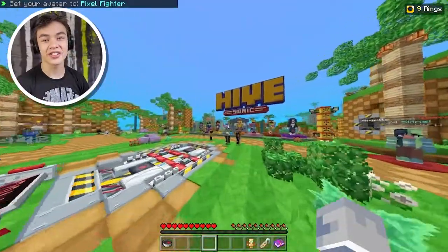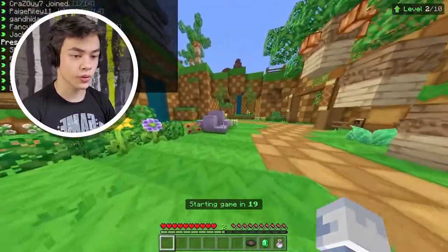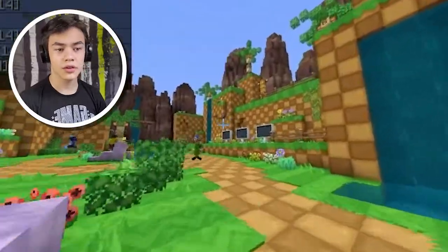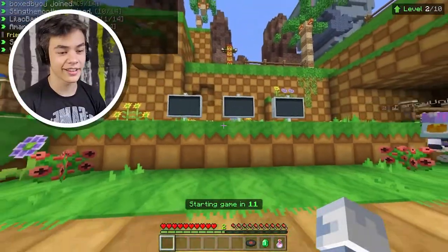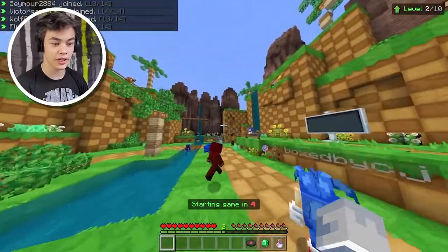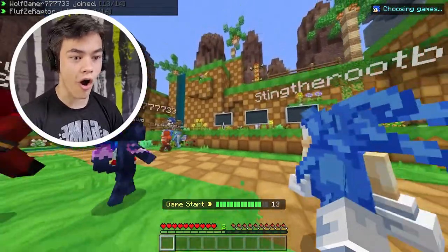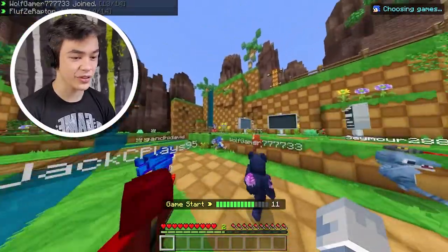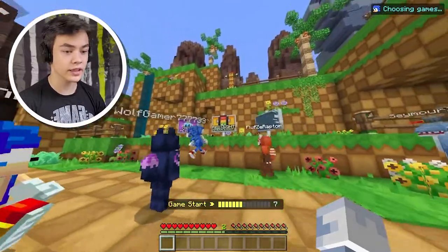Now that we bought the Sonic costume, we can play a game of Sonic Party Games. This is pretty cool — it's a pretty nice lobby. We got these signs over here. Game starting in four seconds. I'm so excited for this. It's running time. It's even got music too. What is this? Is it like selecting minigames?